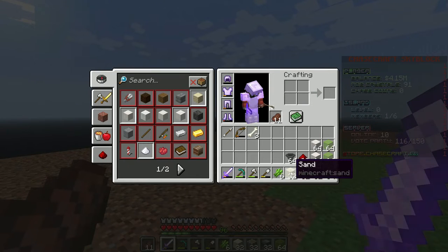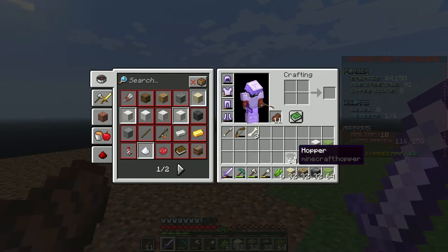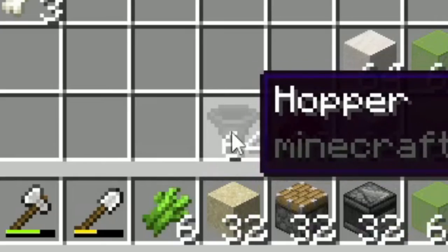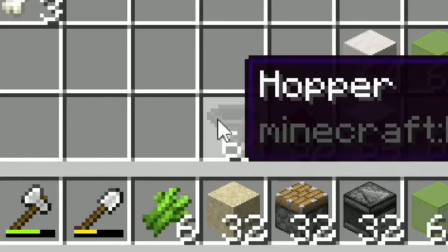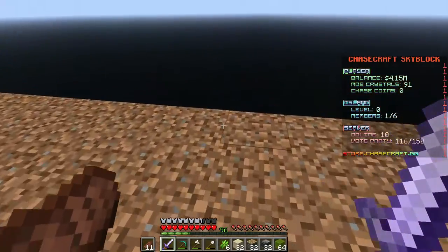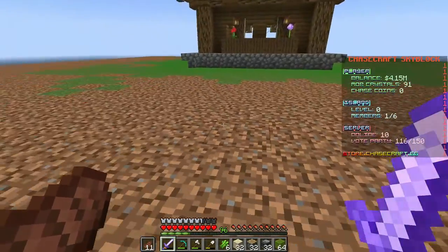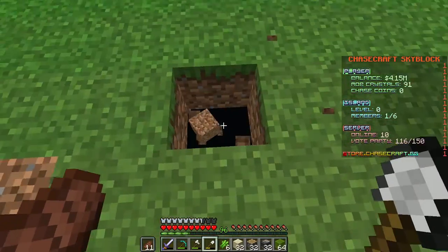We have all our items here. We're going to go for a length of 32 blocks in our farm. I need more sugarcane but you can't buy more, so we're going to have to grow some. I really hope the hopper system works because this stack of hoppers cost 325,000, so I really hope it works.